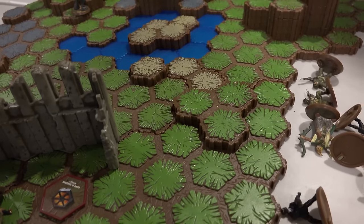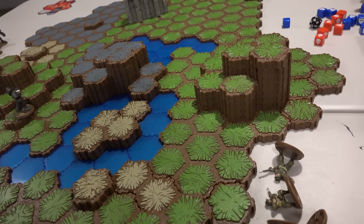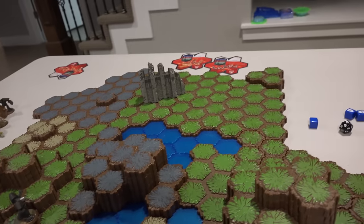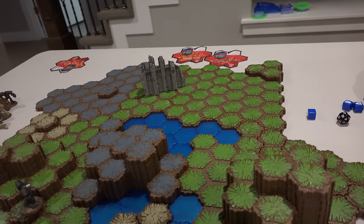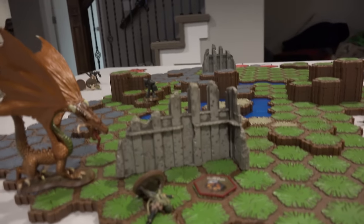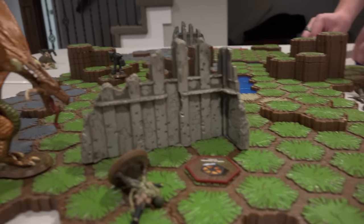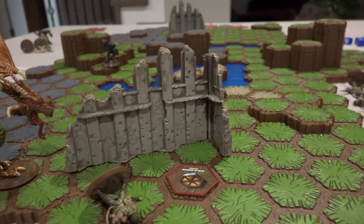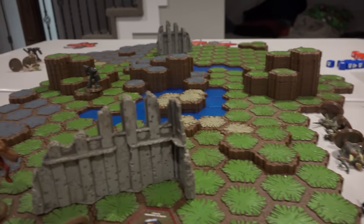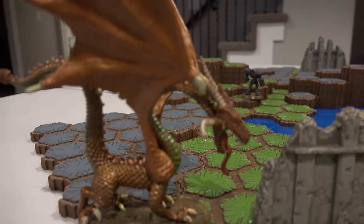All right guys, there's our very first match of HeroScape. Tyler is yet to lose — he's undefeated, like five and a half wins now. The next time we play, it'll be on a different map — Battle of the Dreadwater or something like that. We're going to go through all the different maps. Tyler just has to build them and get them all set up. I hope you guys enjoyed our first episode of some HeroScape, and we'll see you next time.